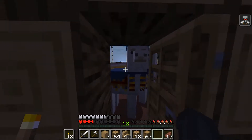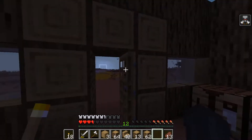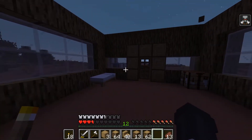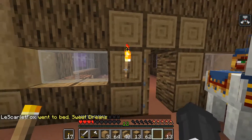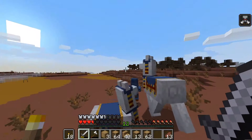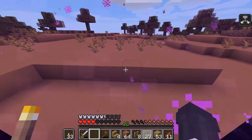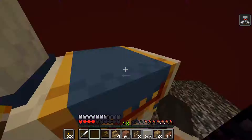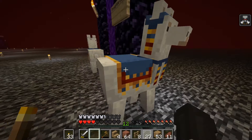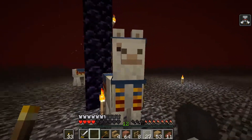Excuse me — get out of my house. Are you still in here? Did you drink an invisibility potion? I'm pretty sure you drank an invisibility potion. I think it might be time for you to die. Actually, I'm going to leave you alone.